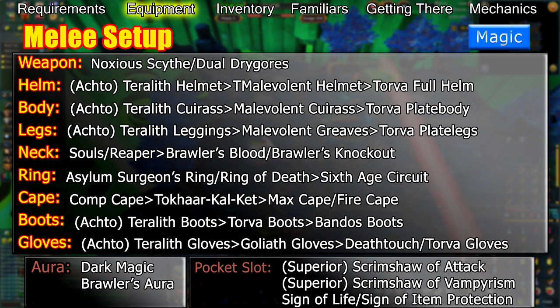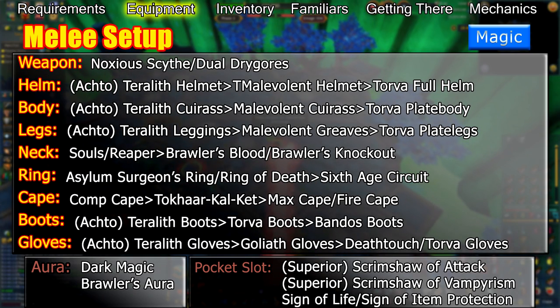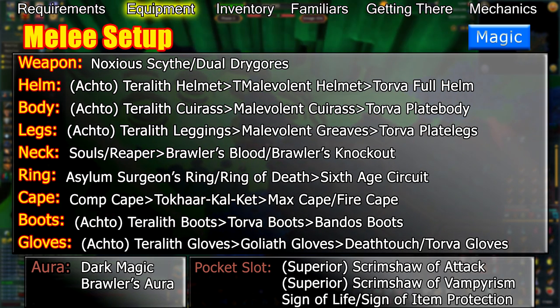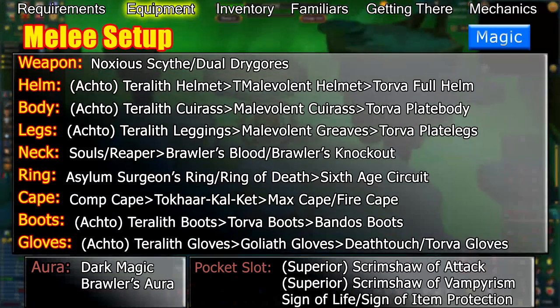If you want to use an aura, Dark Magic provides a decent amount of extra damage that's good at lower enrages, while a Berserker aura provides a much-needed accuracy boost that's great at all enrages. Your pocket slot should have a Scrimshaw of Attack for its accuracy boost or a Scrimshaw of Vampyrism to sustain your health, but only if you have a Portent of Life in your inventory or if you're experienced at fighting Telos.